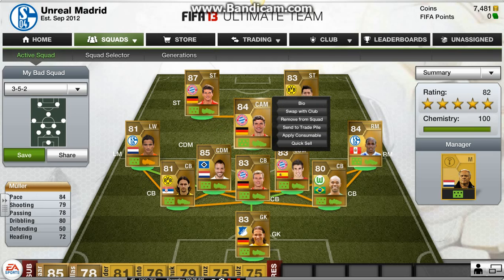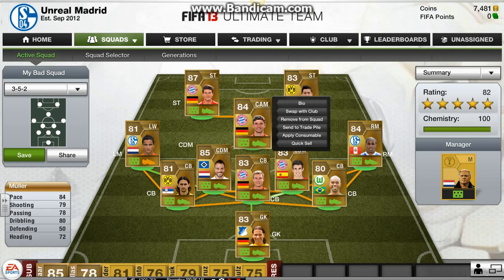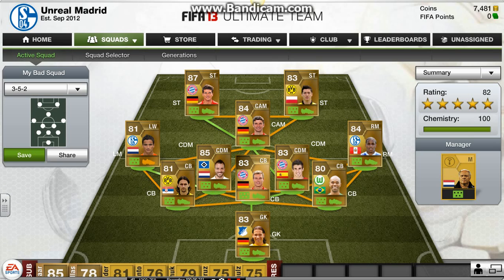Our center attack is Mueller. Do not get Cruz instead of Mueller — please. Mueller has 84 pace; Cruz has 57. Mueller is 3,000 coins and Cruz is 1,000-2,000 coins, but that's 40 points of pace difference — I would definitely make that upgrade. Mueller has an 84 rating, a great shot, and great dribbling. He's definitely worth 3,500 coins.